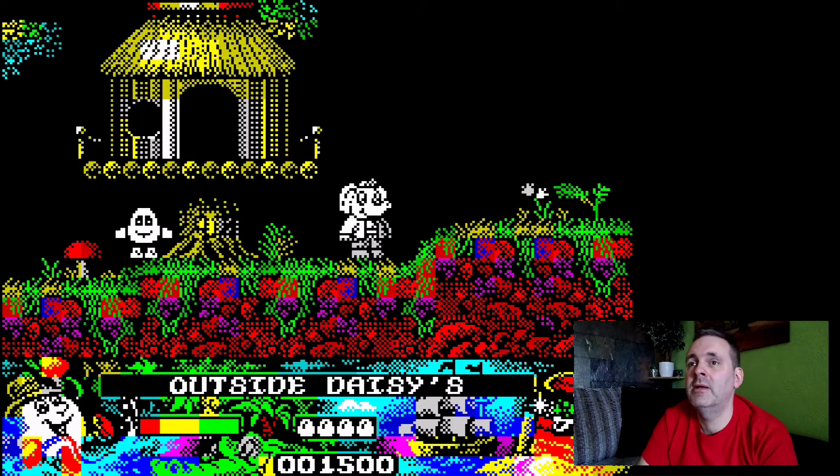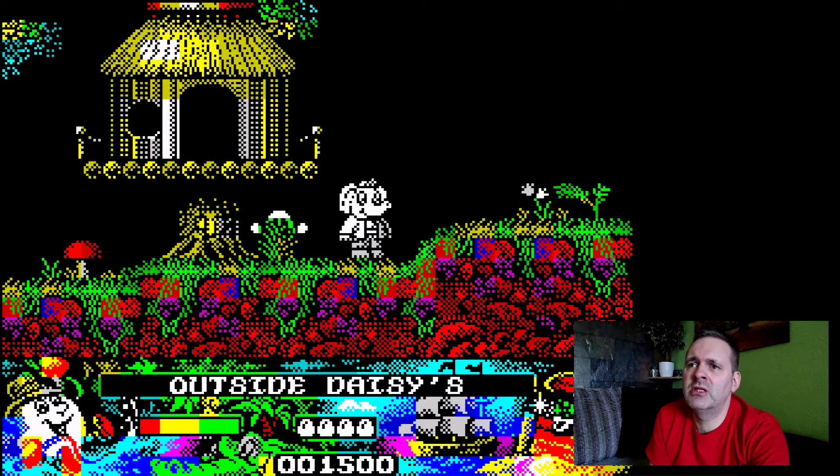That's a mushroom I'm standing next to right there — that'll give me extra energy. You lose energy by touching birds or bats. I think there's some poisonous drops somewhere that you come across. Trying to avoid those things, but if you lose a lot of energy, find yourself something like that. I think there's a cherry somewhere as well you can use to give yourself a bit of a boost. Anyway, that's CJ the Elephant, so we'll speak to him.